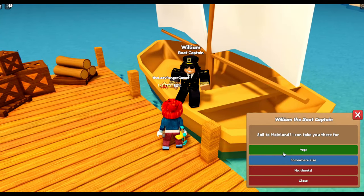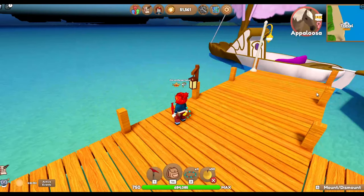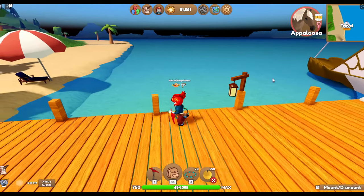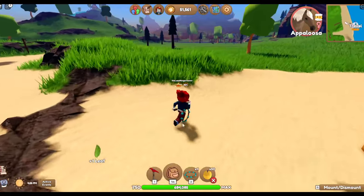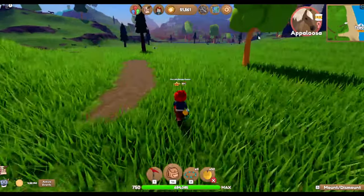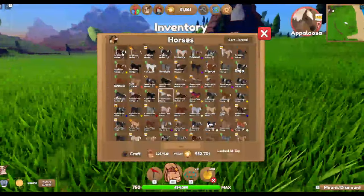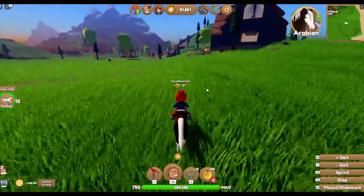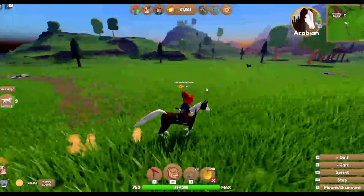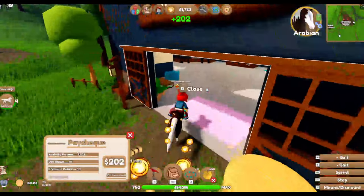Let's sail, we're going to go back to mainland. I'm going to breed another foal - hopefully it's going to be an Appaloosa coat on the Clydesdale. I do also want to start an Arabian collection because I haven't done that yet. Somebody gifted me a chestnut Rabacano the other day - that was so awesome, thank you.